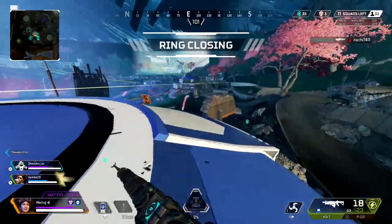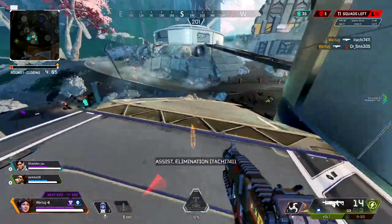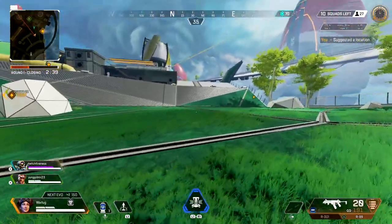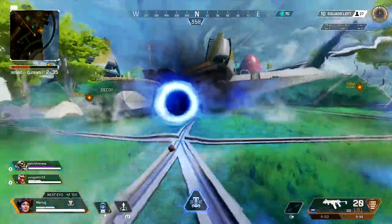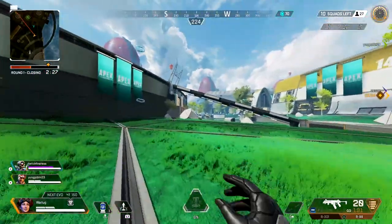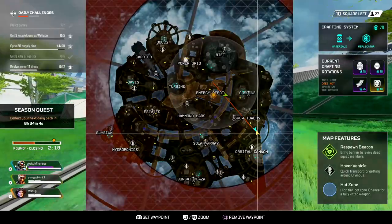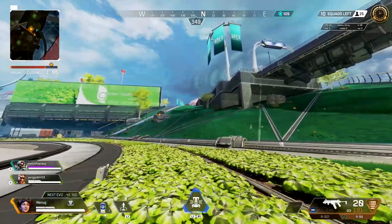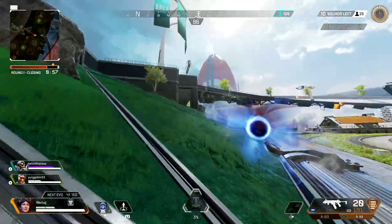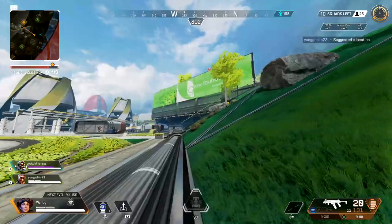A lot of people may not think of the Black Hole this way, but it can be used just like Bangalore smoke or Caustic gas to block line of sight, especially in wide open areas. On Olympus there are a lot of open spaces and players can beam you from across the map with almost any gun, so using the Black Hole to break line of sight and discourage enemies from pushing is a great utility play. It allows your team to heal, get away, or cross an open field without being shot. It won't block everything, but it should deter enemies enough to get you to the cover you need.